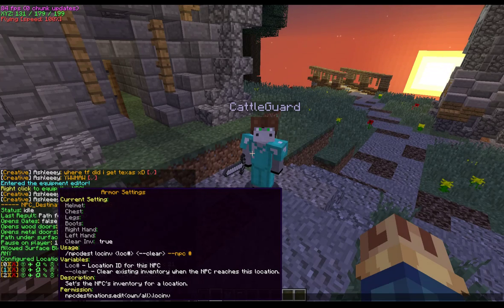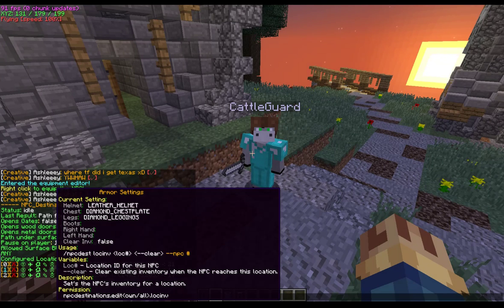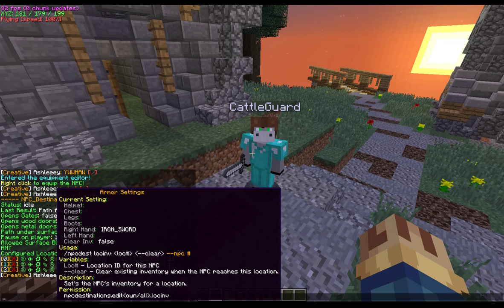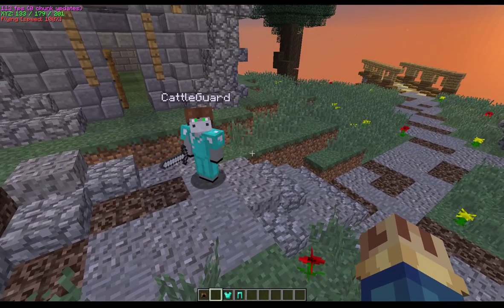So to recap: his night position has clear inventory set to true. He comes out in the morning and puts on armor with clear inventory set to false, so anything he was wearing prior would stay on. The day spot is also set to false — all he does is swap his hand item to a sword. Then clear triggers again when he goes back to his night position. That's pretty much all there is for that — let me know if you have questions.